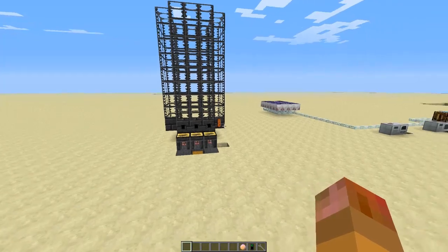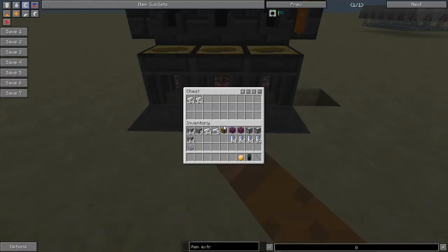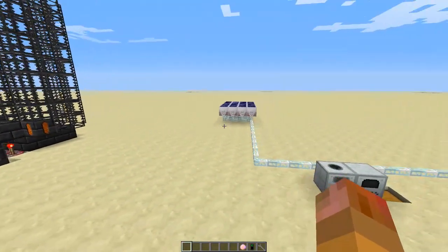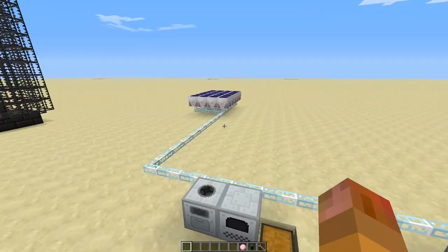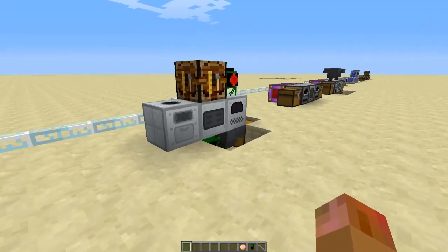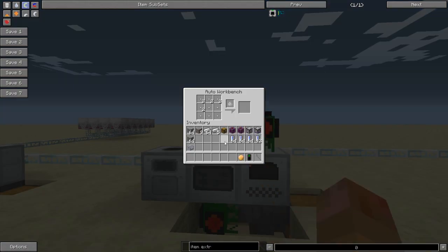They should all be finished by now. The smeltery from Tinker's Construct doubles your ore — very average in terms of Feed the Beast. The basic IC2 setup also doubles your ore.